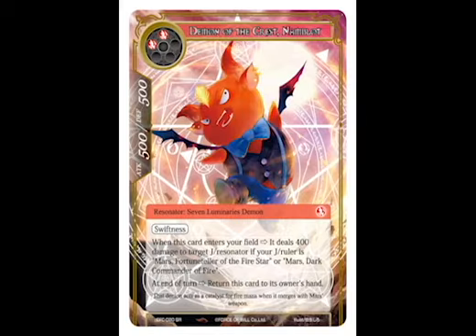At number 10, I have Demon of the Crest. This is a resonator that, when it enters your field, it deals 400 damage to another J Ruler or resonator, as long as you have Mars as your ruler. It has swiftness, so it can attack that same turn, and then if it survives at the end of the turn, it goes back to your hand. This might not seem like a lot, but if you have two or three of them doing this every turn, the damage can add up, so this is a pretty decent card.